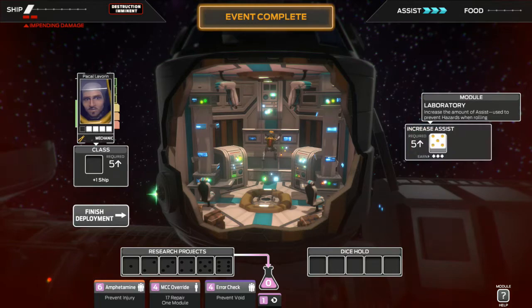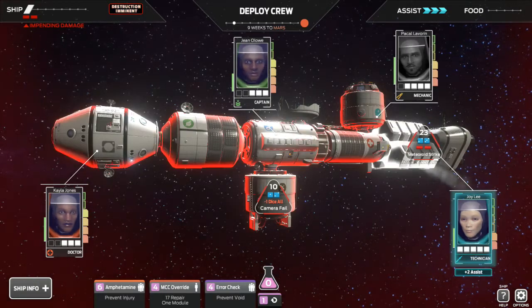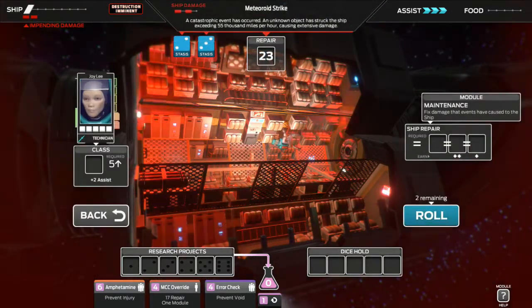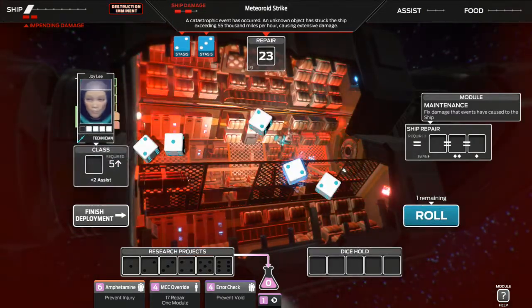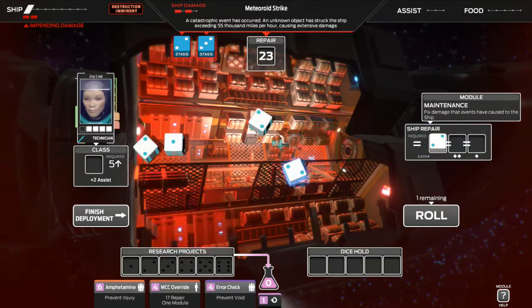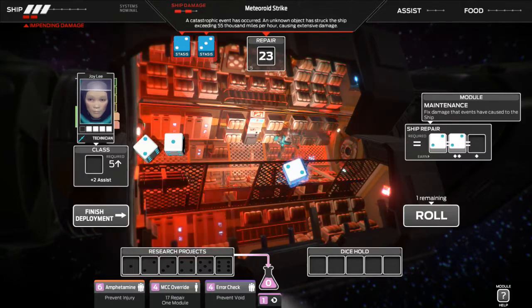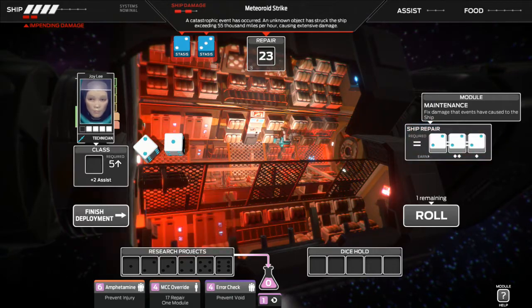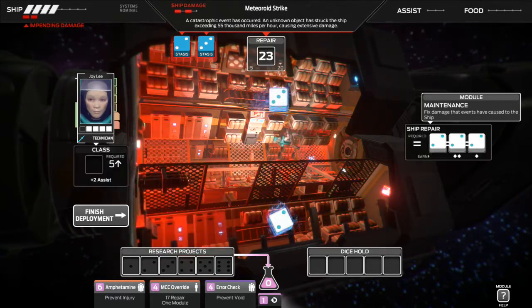That should take care of it, making it easier for the technician to fix this meteor strike in the engineering bay. Now we're gonna get a lot of assists and we can re-roll a lot of these stasis dice. Oh my god, look at how many stasis we got — used up almost all of our assists because I got so many twos. I think I'm just gonna go into ship repair just so we know we're guaranteed to survive now. I messed up — I shouldn't have used that other two. I'll just repair the ship as much as possible. Look at all these stasis — she cannot roll anything right now. That really sucks.